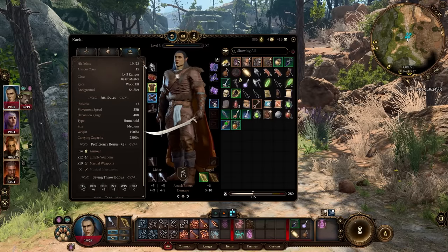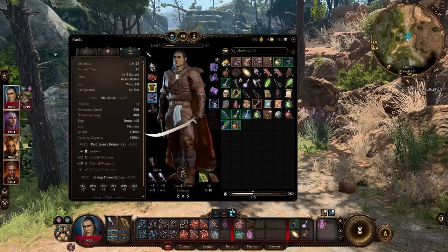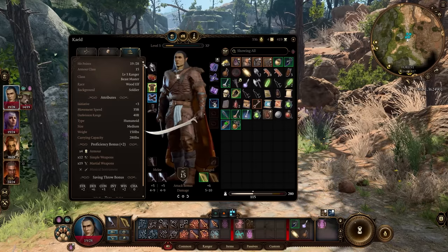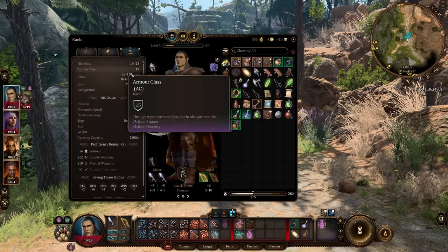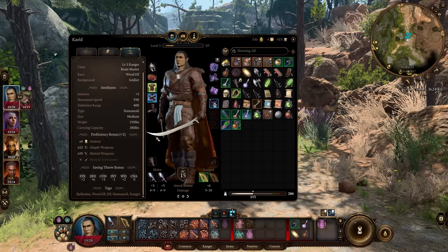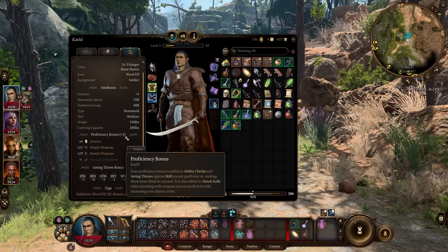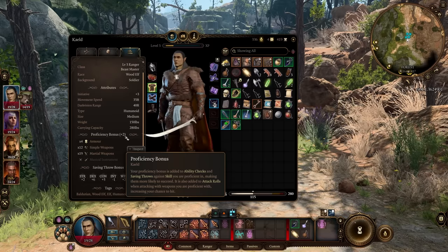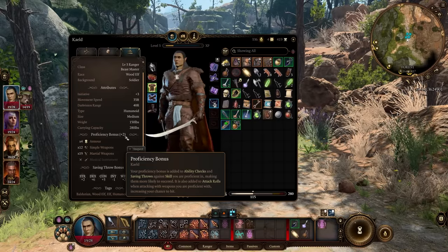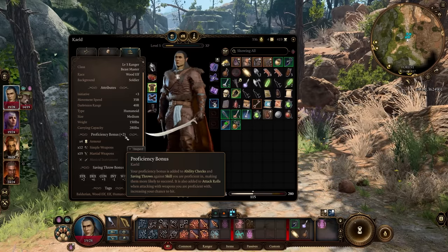Outside that screen, there's the Detailed View section — one I personally overlooked for a long time. From here you get a lot of pertinent information: hit points, attributes, initiative bonus. But the biggest thing I like is the proficiency bonus section. Your proficiency bonus increases with level — I believe it jumps to +3 around level 4 or 5, then to +4, maxing out around level 12.